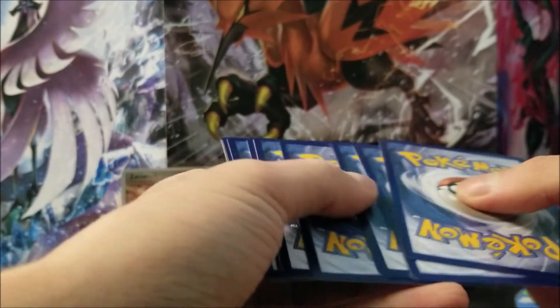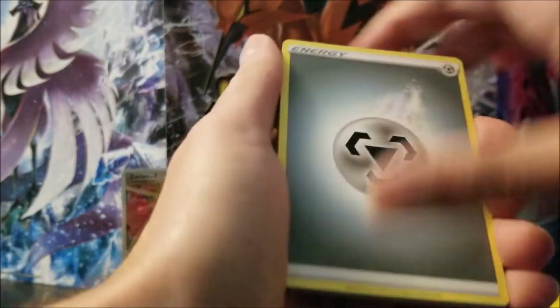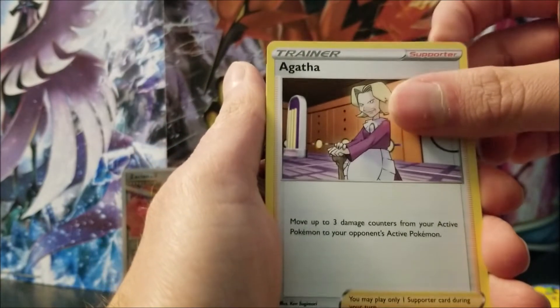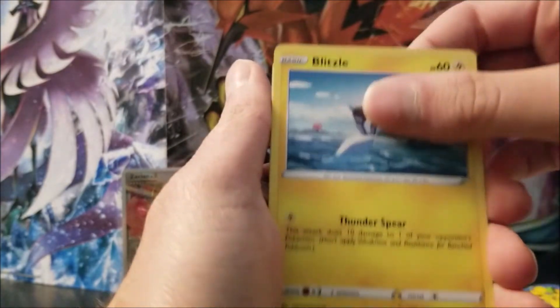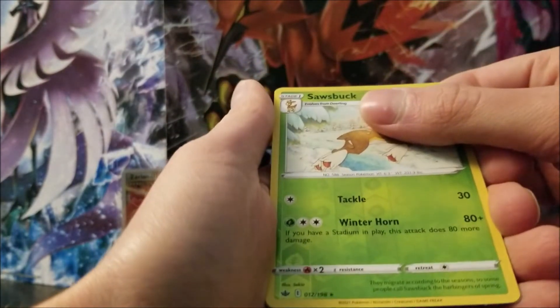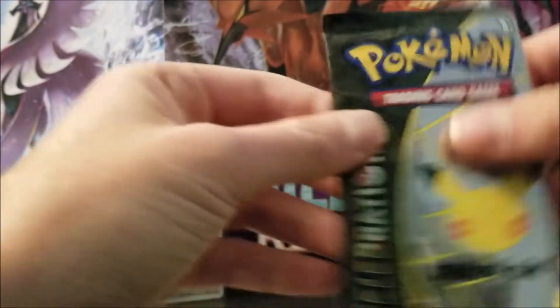Chilling Reign pack. Steel Energy, Reboot, Angath — I think that's how you say it — Fog Crystal, Sneasel, Snover, Blitzel, Ghastly, Gofing, Saw's Buck — and that is a rare — and a Scolopede.